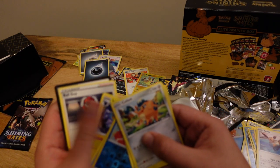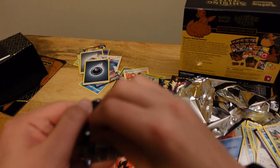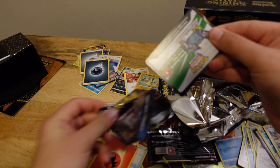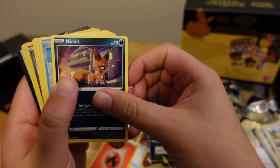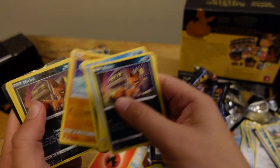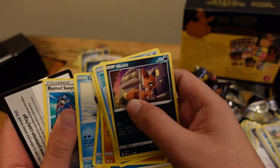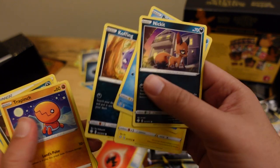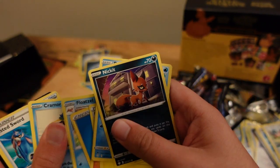Alright guys, last pack — fingers crossed, hopefully we get a good one. I'll just open it in front of the camera. Last pack, let's see what we got. Shinx, Coughing, Trap and Etch, Nicholas, Boss. Wait, it's going to be a hollow — what? Nothing. Did we miss something? Is that the card? The Coughing? I got a trainer, but this one didn't come with a hollow. So, oh well.